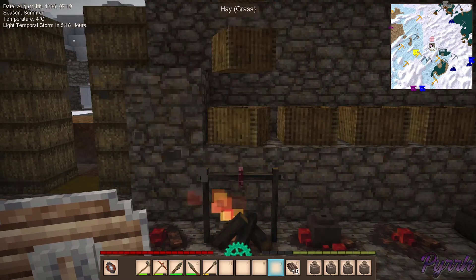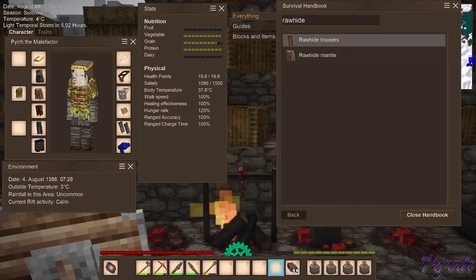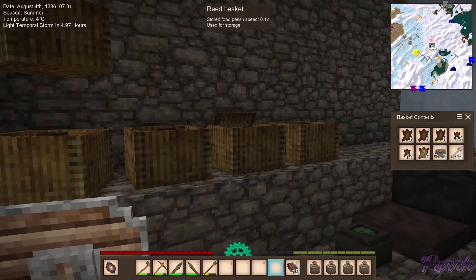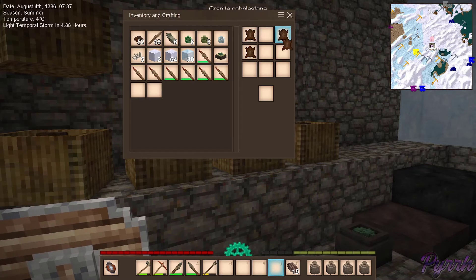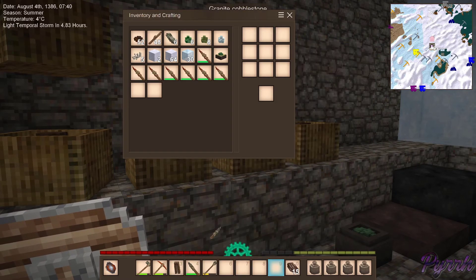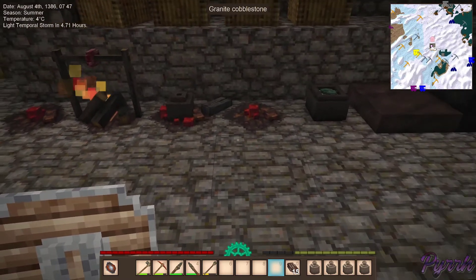I've got this nifty neato rawhide mantle. I think I can make rawhide pants too. I can make rawhide trousers - it takes four pelts and a knife, why not? Because I have lots and lots of these huge hides. Pants - all healed and stuff. It's the same as the malefactor things, but since I have no way of repairing them... Now I have pants on the ground.